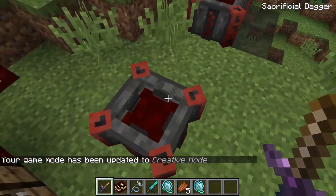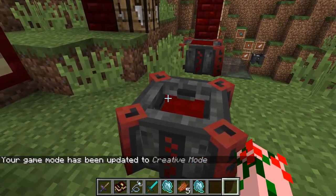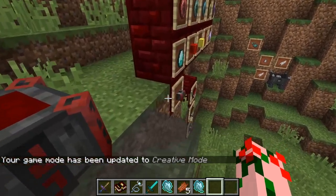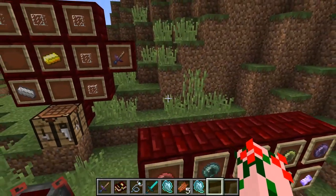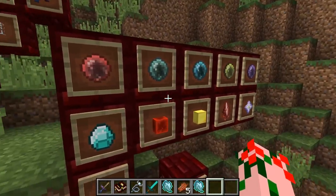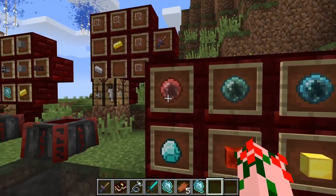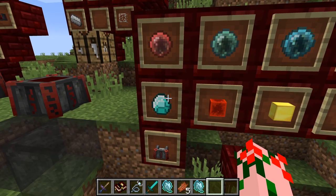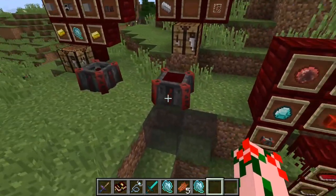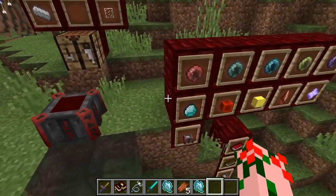Now you're probably wondering what do I do with this blood? Because I have the altar with the blood. Well, one of the main things you do is you use the blood, or life points, to fuel spells and rituals. But you also use it to infuse a diamond to get yourself a blood orb, so you're not stuck doing all your rituals and shenanigans near the blood altar.